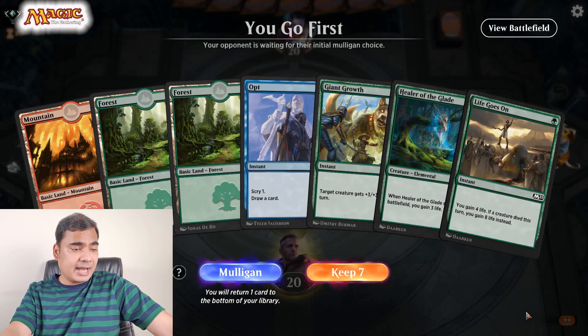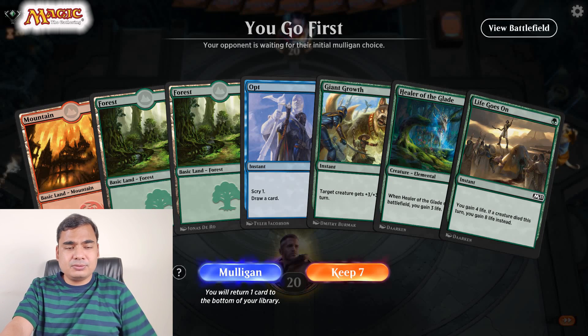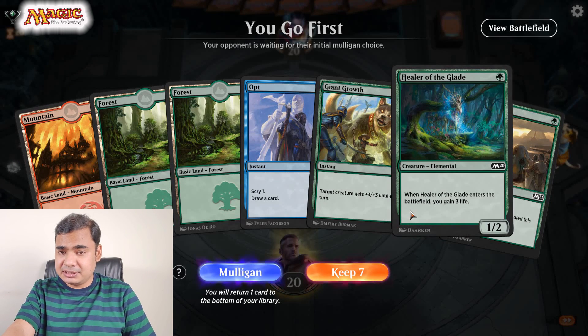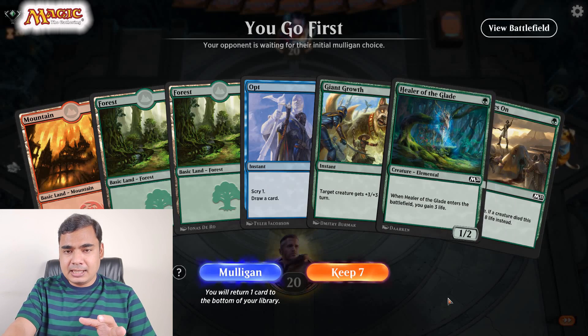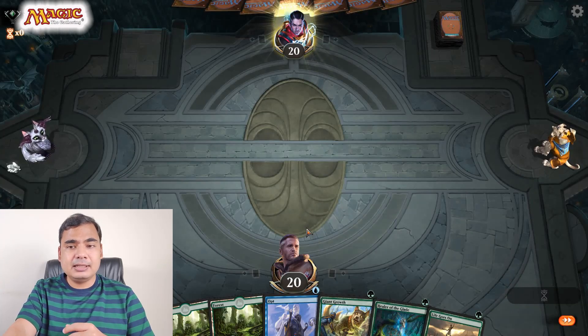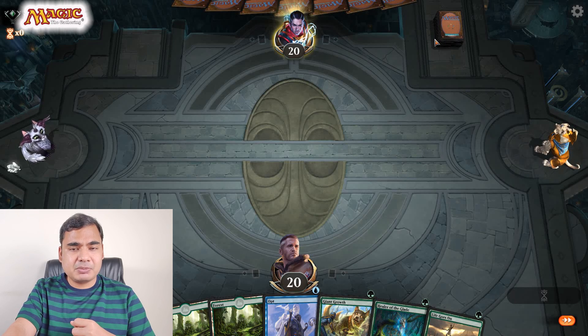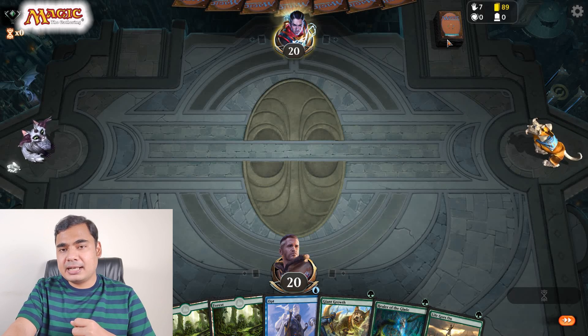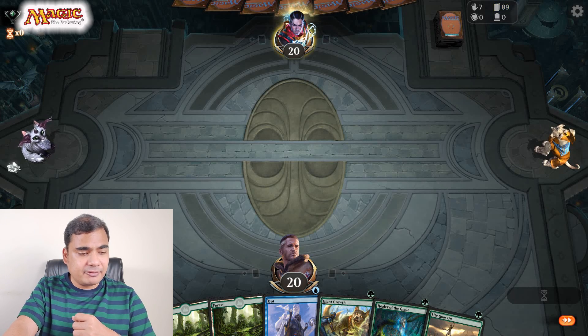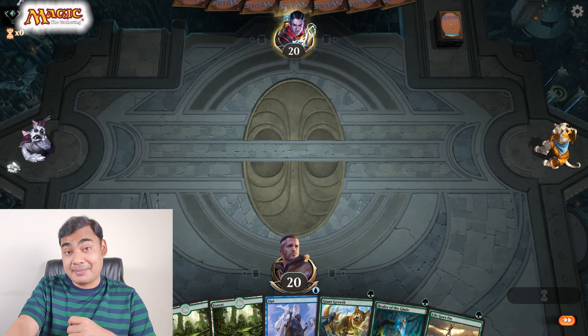Okay, this is a good hand — three land cards, one Opt, one creature elemental I can use on my first turn, and one instant. I'll keep seven and let's see. The first turn is my opponent's. My opponent has 96 cards in his deck and I have 150. Let's see what happens.